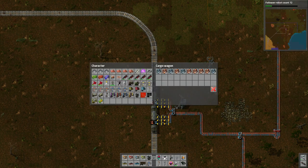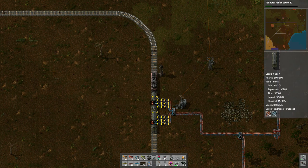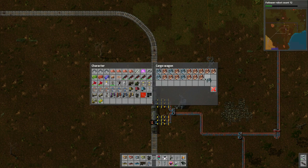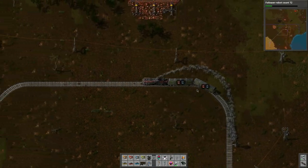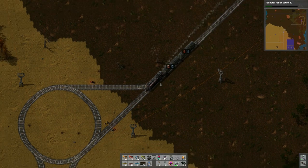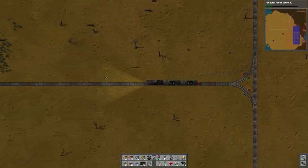The next stop is the copper deposit area. I want to see how the harvesters are doing over there. I'm trying to figure out if I shift-click or right-click to prioritize slots, because you can reserve those slots for an item - I just don't know how. Here we are, going to the copper outpost.